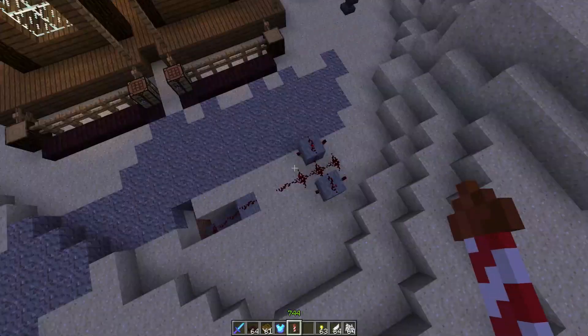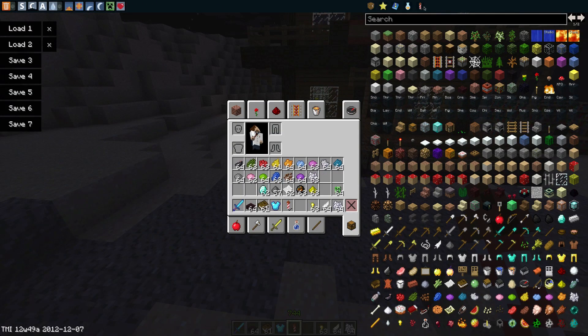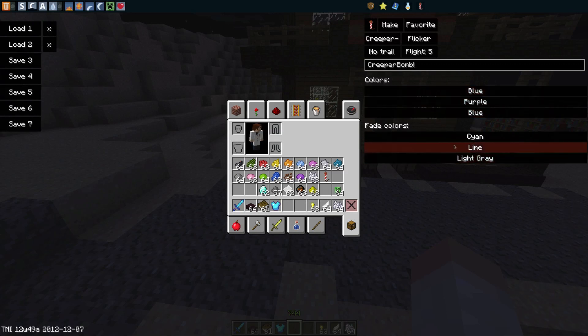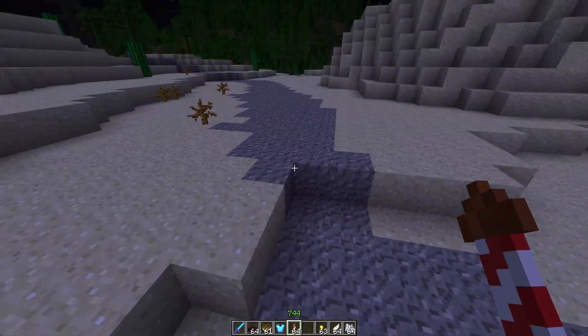Now these can actually be placed into dispensers, which I have in this rather lame setup here. But first I just want to show you this function with Too Many Items. It now has a new option for this snapshot — coming out for 1.4.6 — where you can set all the different things. So instead of having to craft it all manually, you just go here. We can set it to creeper shape, put a flicker in, no trail, a flight of 5. We can call it a name — so 'creeper bomb' — then set random colours like blue, purple, and faded lime, magenta, grey, with a twinkle. And we get a stack of 64 creeper bombs, flight duration 5, creeper-shaped with a twinkle.